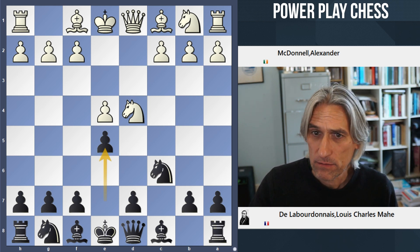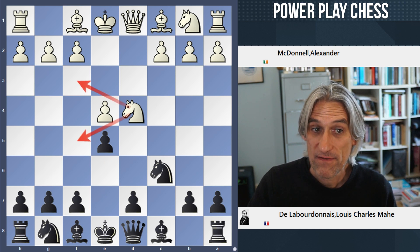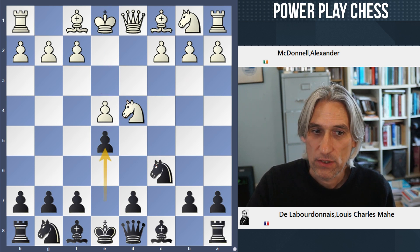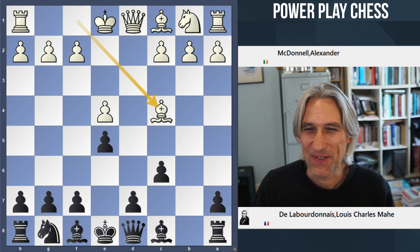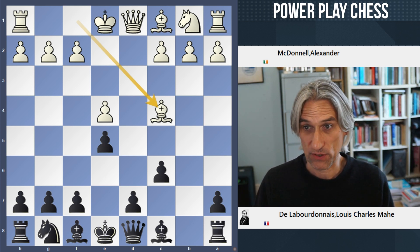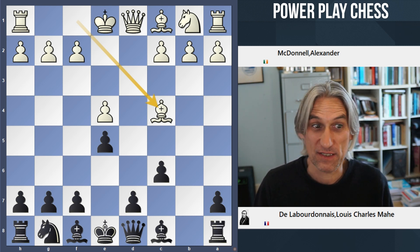Now, Knight b5 is the main move and that is the Kalashnikov variation. But White has several alternatives here. I remember when I was playing this move as a teenager — invariably my opponents would play one of these other moves, which actually don't challenge Black that much. And indeed in this game, White exchanged on c6 and then played Bishop c4. This was from one of the matches between Alexander McDonnell, an Irishman, against Louis de La Bourdonnais, a Frenchman. They were huge rivals in the early part of the 19th century. This game is from 1834, and in these series of matches La Bourdonnais came out on top — he was really known unofficially as the best player in Europe.